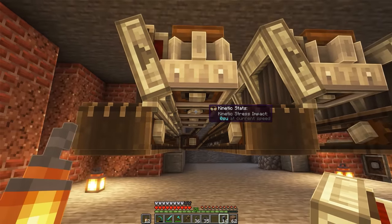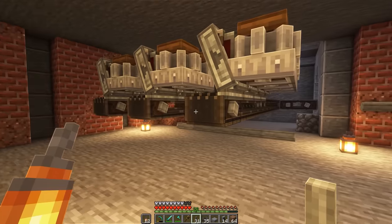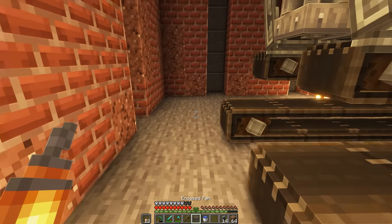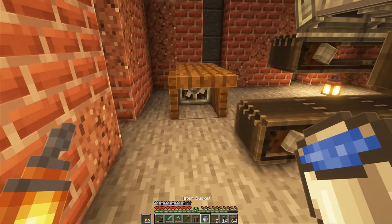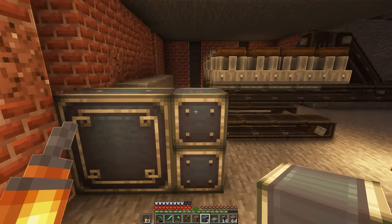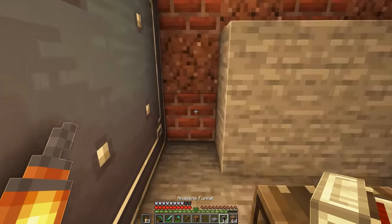We also need to add funnels underneath these. But first I want to add the belt system under here to take away the gravel that's going to be excavated. We'll place shafts across here and these are going to go over to an encased fan that will wash the gravel. I didn't make one — give me a second. Back with the fan — let's place this right here. In front of it we're placing water to wash these gravel blocks. We also need a wall here so the gravel blocks stay in line of this little washer. Then these are all going to blow into an item vault, which is basically a giant chest you access via funnels.